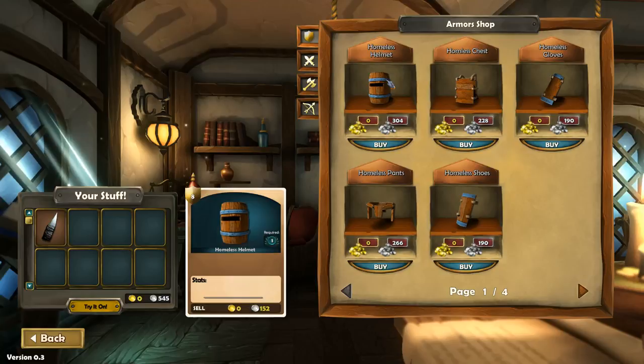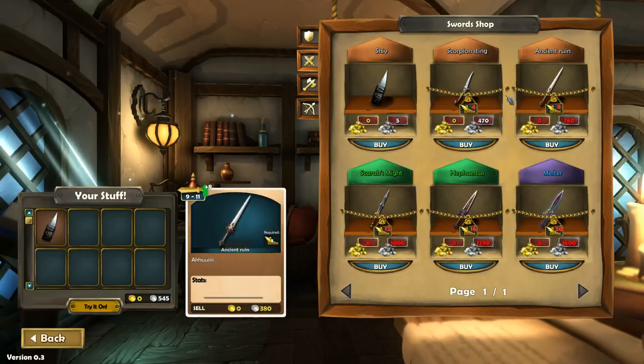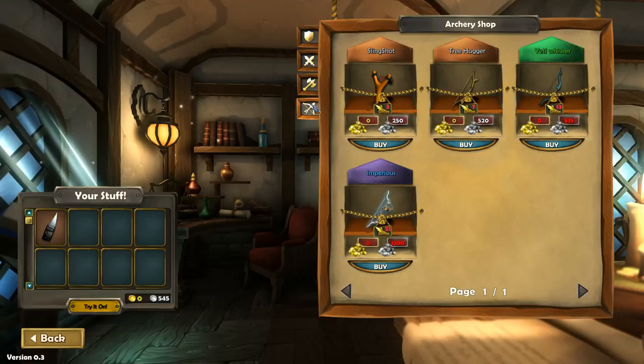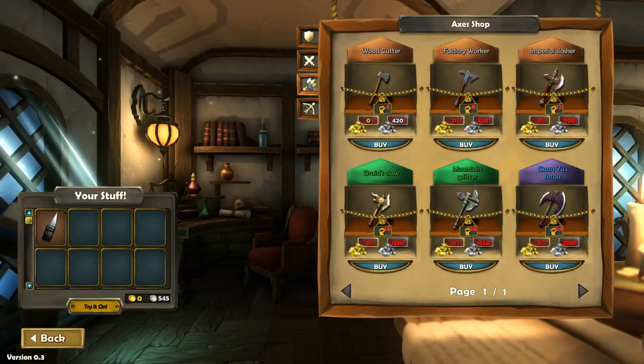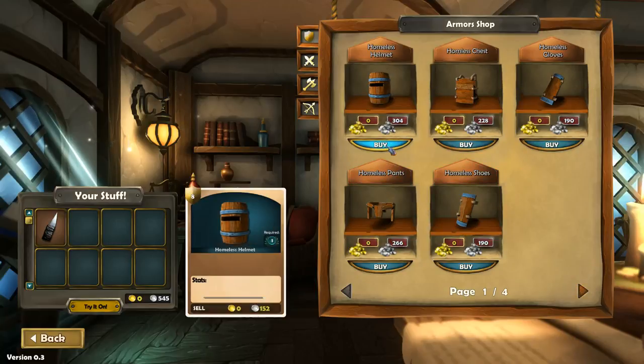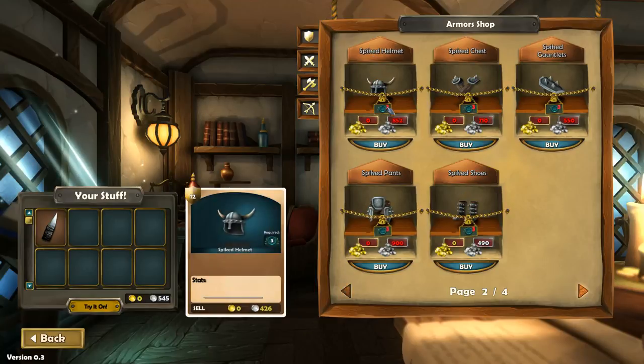Homeless chest, homeless gloves, homeless pants — I'm starting to see a theme. There's a Scorpion Sting and Ancient Ruin — I need to have a certain amount of agility before I can even equip or buy these weapons, which is kind of cool. For ranged, I need more agility for the slingshot, so I can't do any of these archery-based weapons yet. I wish if you hovered over an item it would show what attribute was required — like a little tooltip saying it requires stamina or strength.